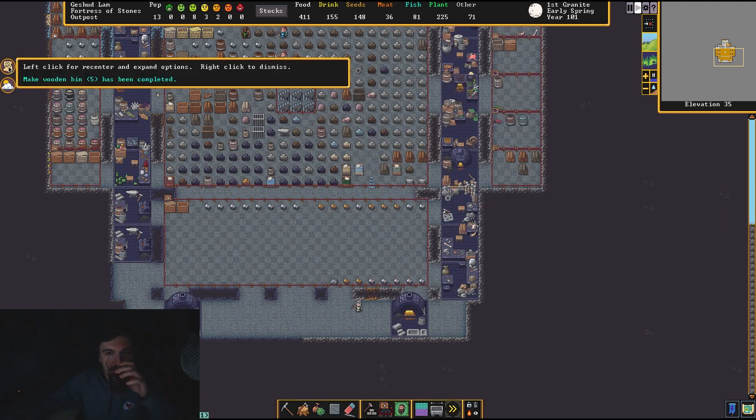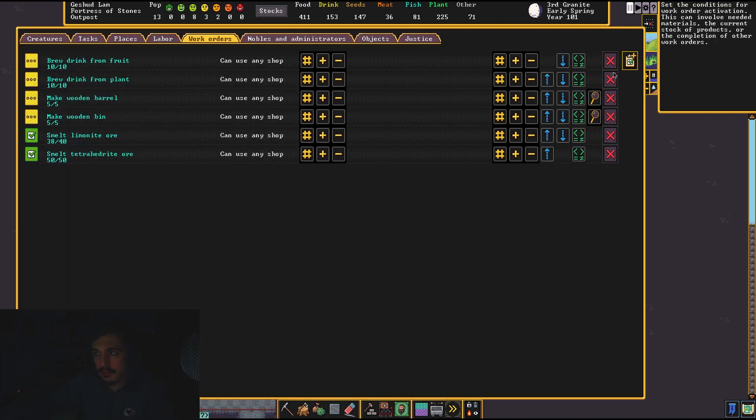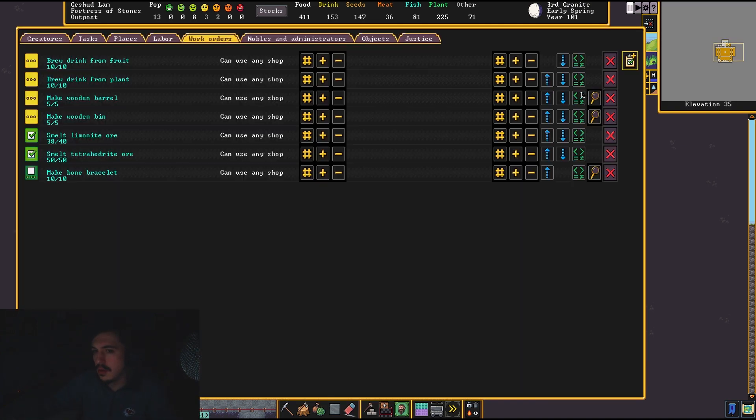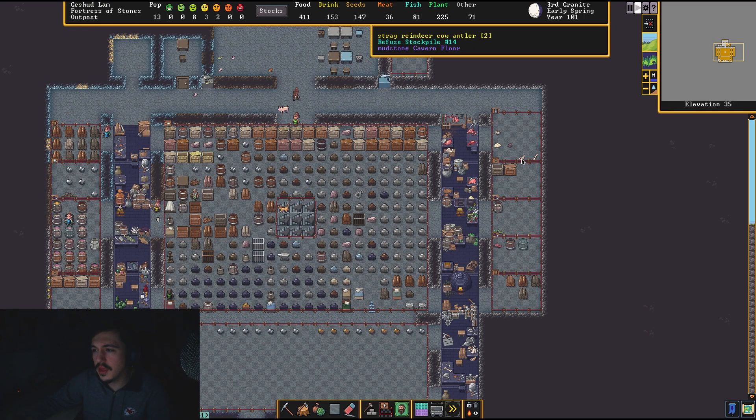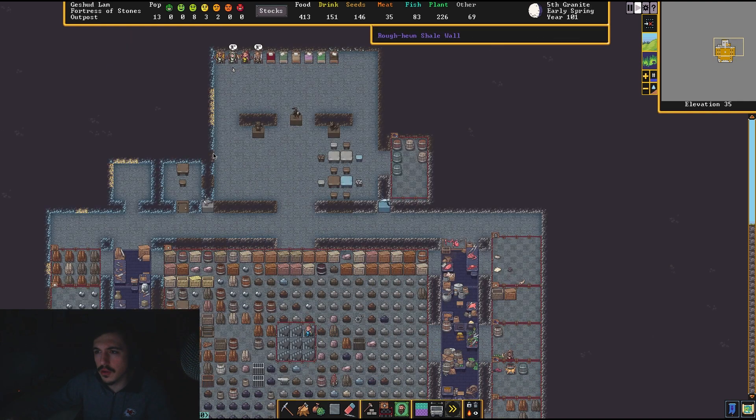Spring has arrived! So what are we rocking with — we've still got a little bit of bone. We'll probably make another batch of bone bracelets, but only five. I think antler can be used for bone stuff — that makes sense. If you're carving bone, like deer antler. Cow antler is a bit different because it's really just a shell over a bone, and that bone is very porous. I think they're porous — it's like a soft bone on the inside.